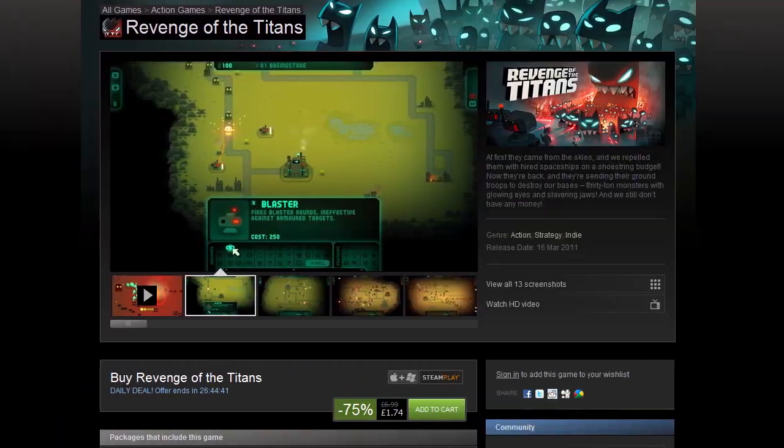Revenge of the Titans — 75% off, that is $2.52, €2.50, £1.74, and AUS$2.50. This game is a retro-style tower defense game. It is a lot of fun and quite challenging.